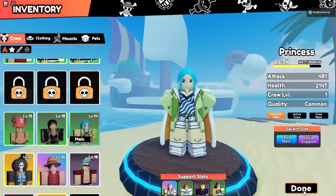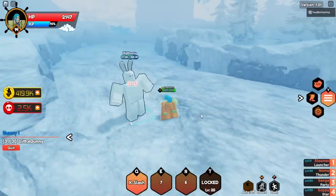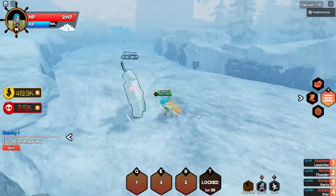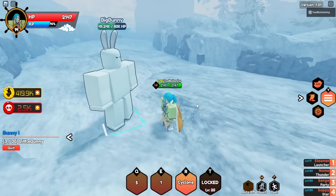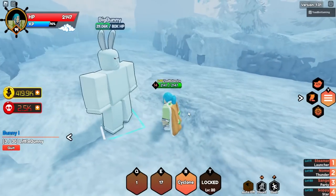We got our three common characters. The princess - I don't remember her name - attacks with punches, X Slash, and her punches are really smooth. Then she's got Twin Spin - I really like that ability. And Cyclone. Not bad at all for a common character.